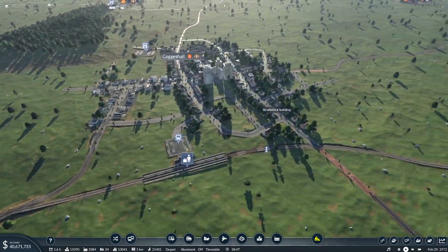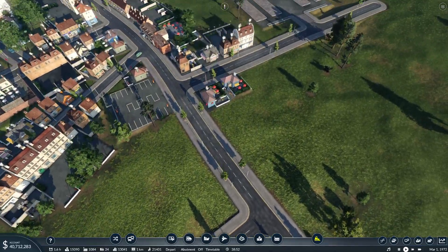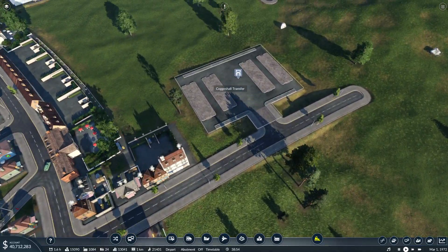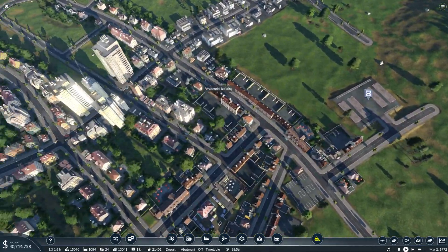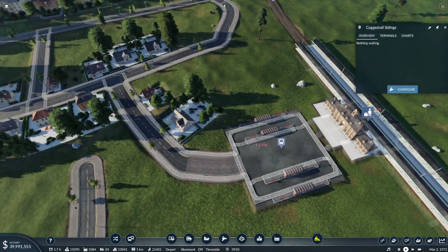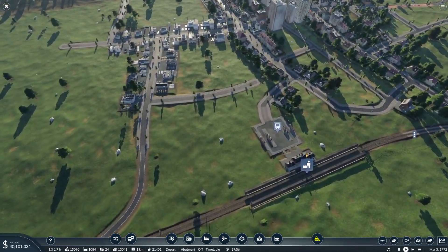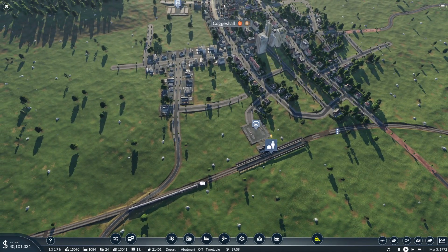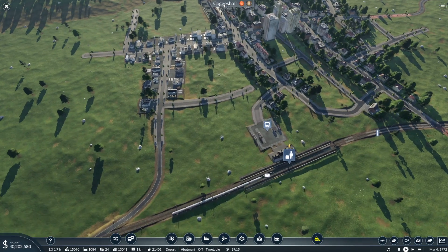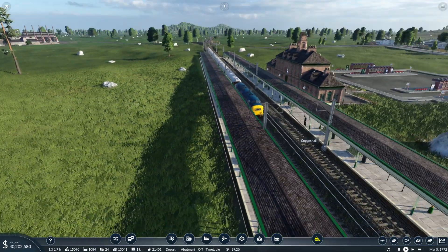So we've now got the train line running, first couple of buses are running. I don't know if I've put anything in here yet. Have I done the bus route for Cogger's Hall? No I haven't, so that is why Cogger's Hall is so quiet — we need to put in our first bus stop for Cogger's Hall. But that will be in the next episode, so today is literally just gathering up pace.